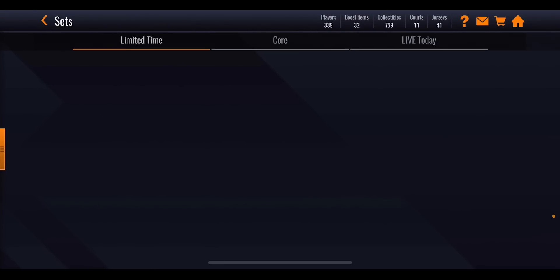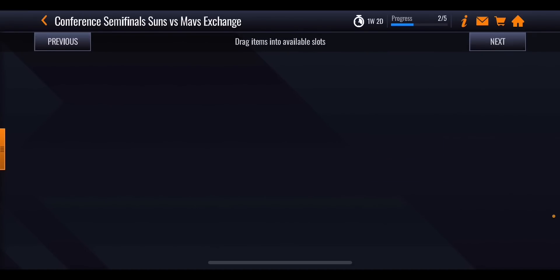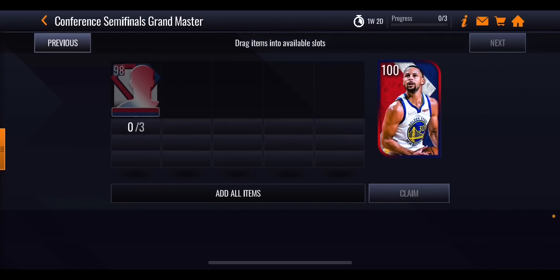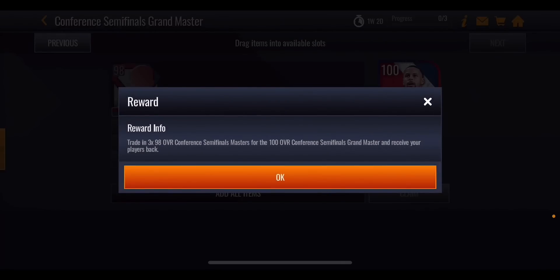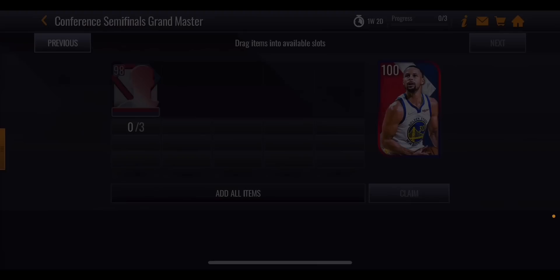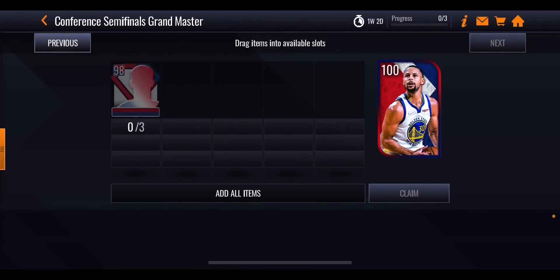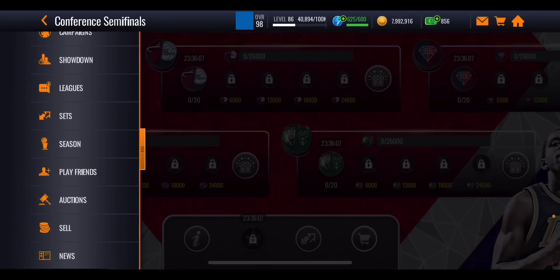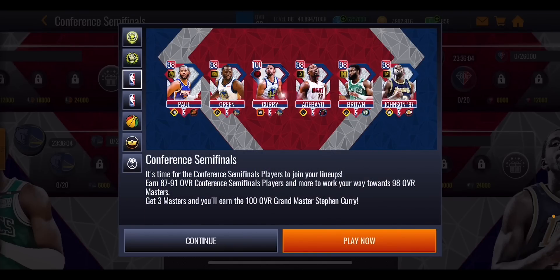Once I've done one exchange set, I'm pretty much done with that master and just need some extra players, so I'd focus on getting the other masters. Once you've got three masters — and that's all you need, not all five, just three — put them in here and you get yourself a 100 overall Power Point Guard Stephen Curry, and you will get those master players back. It's not a case of putting in the players and never seeing them again — you get those 93s back. Because this promo is out for a bit longer, you can definitely guarantee yourself that 100 overall Stephen Curry. I reckon you could probably get three, maybe even four or five of these 98 overall masters.